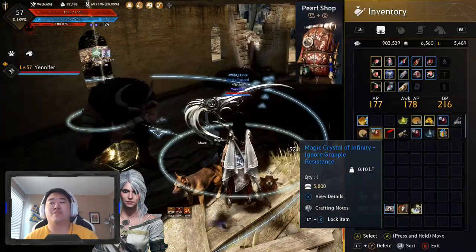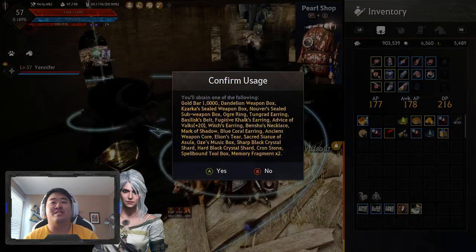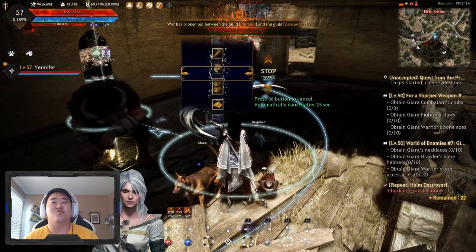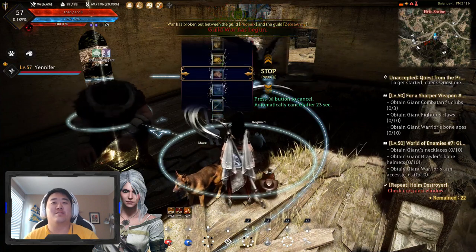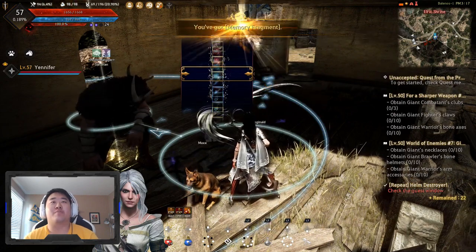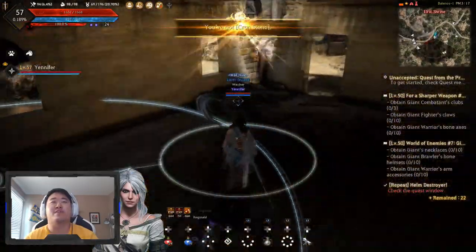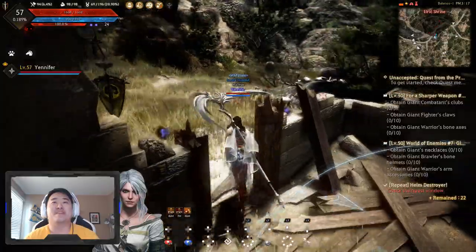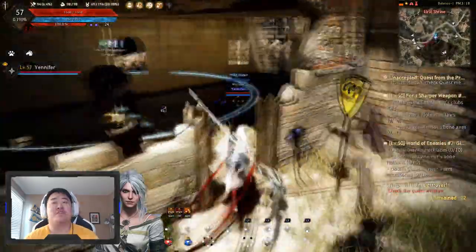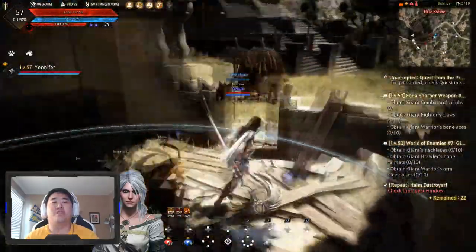I've had some pretty bad luck with these, so not expecting a whole lot out of it. Let's open them continuously. We're going to pop this one at 22 seconds. Pop it. Got garbage. Memory Fragment actually isn't that terrible. I expected the Music Box. And Crone Stone. Yeah, I just haven't been having good luck with them. I think I've opened like six of them now, and the best I got was the Marcus Shadow Ring, which out of the stuff you can get is not very good. But we're still farming, so we'll get more opportunities.